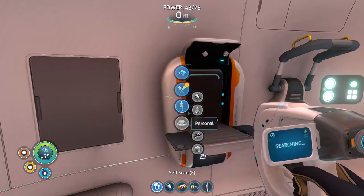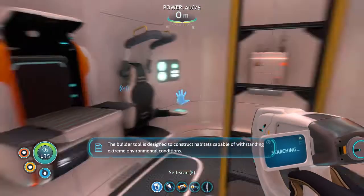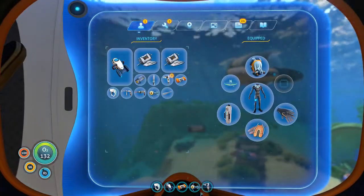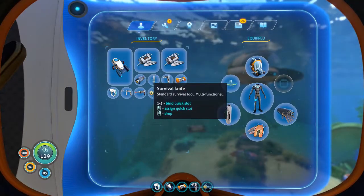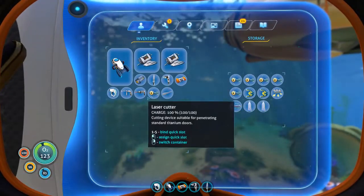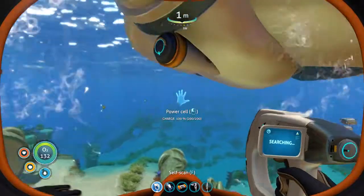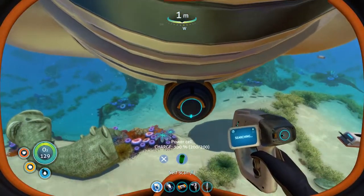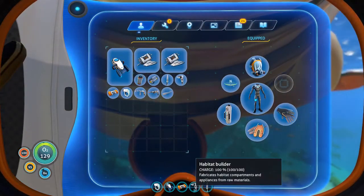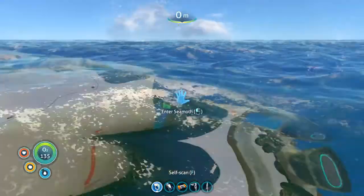There's the power cell. You can just pull the power cell out if you want — totally managing that. You don't even have to equip it, you can just do it that way. But yeah, that's how you recharge the Seamoth when it's out of energy. You can't just hit R like you do with other tools.